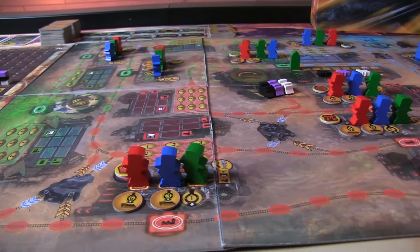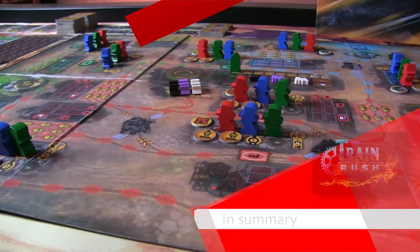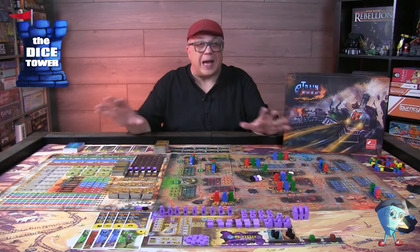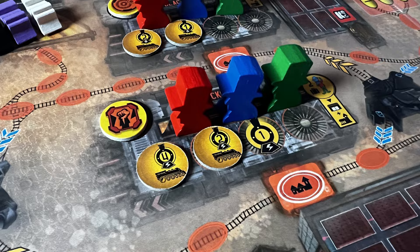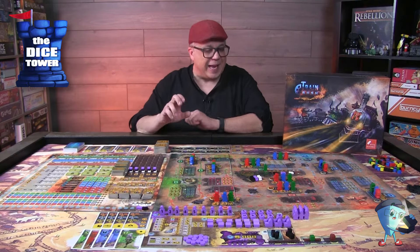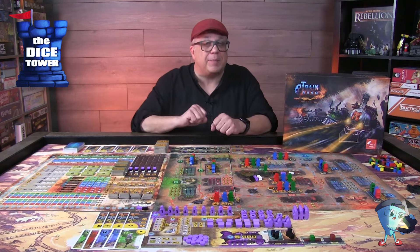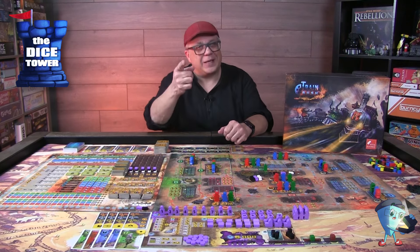Just a reminder: this has been a Dice Tower paid preview and everything you've seen has been in prototype form, so keep a close eye on the campaign for any changes that may occur. This is a heavier game for sure — there's a lot going on — but the management board makes it really easy to track what you're doing while changing up how you play. I like how you can get bonus actions, where performing one might chain into other actions. The presentation is just beautiful. If this looks like something of interest to you, I'm sure they'd appreciate your support. Until next time, we'll see you at the table.